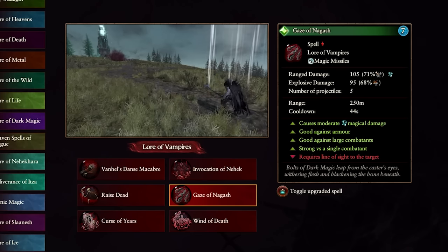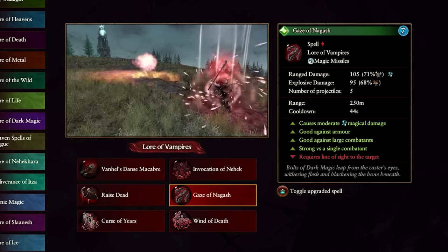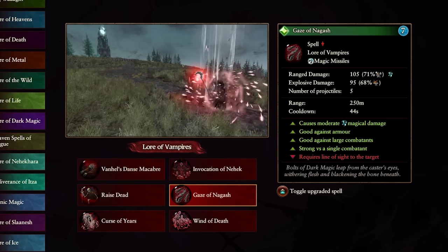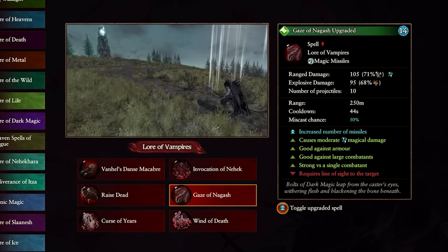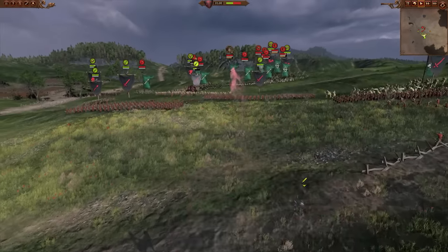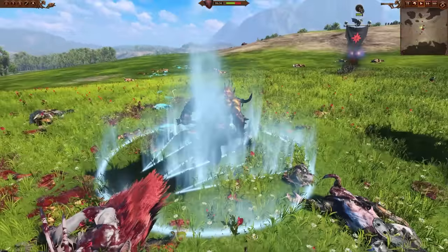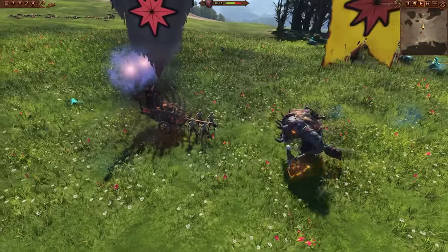Next, Gaze of Nagash. This can be a handy spell — magic missiles are always useful. Seven winds of magic, a magic missile good against large targets, lords, heroes on mounts, and similar. It does a good bit of armor-piercing, explosive, and magical damage, making it a nice tool to whittle down the strongest single entity enemies. There's also an overcast version at 14 winds of magic that doubles the projectiles, essentially doubling the damage. Just aim it at lords, heroes, and large single entities.